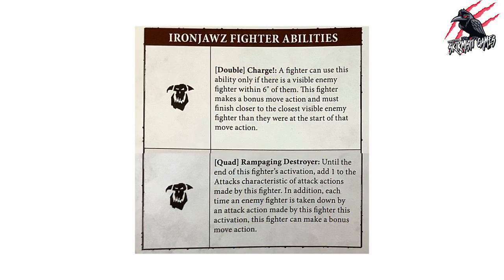Let's begin with the fighter abilities. These two abilities can be used by any member of the warband with the Iron Jawz rune mark. The first is a double called Charge — a fighter can use this ability only if there is a visible enemy fighter within 6 inches of them. This fighter makes a bonus move action and must finish closer to the closest visible enemy fighter than they were at the start of that action. This really sums up what the Iron Jawz are all about: charging into battle, getting close to the enemy, and dishing out punishment.